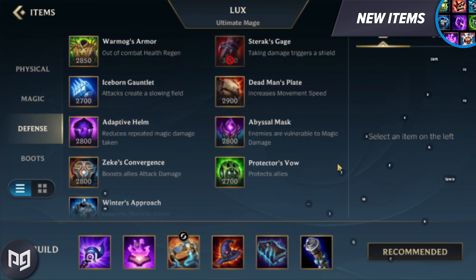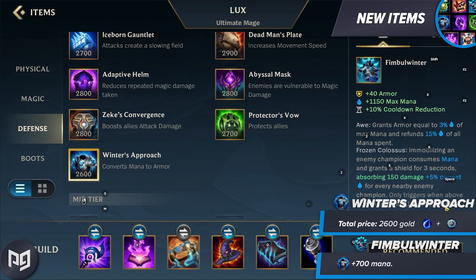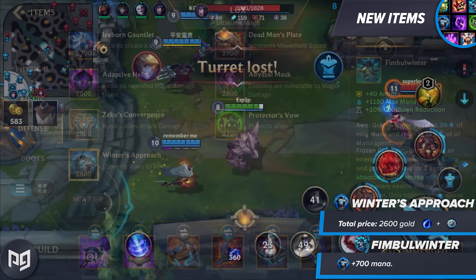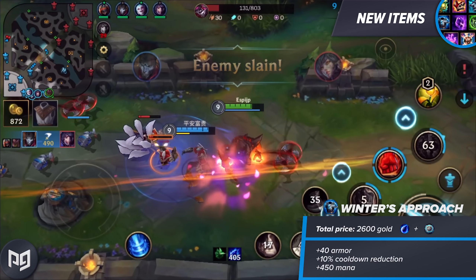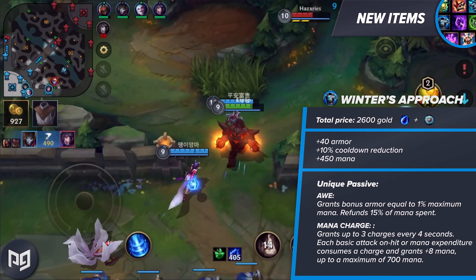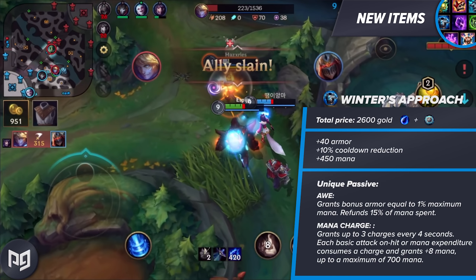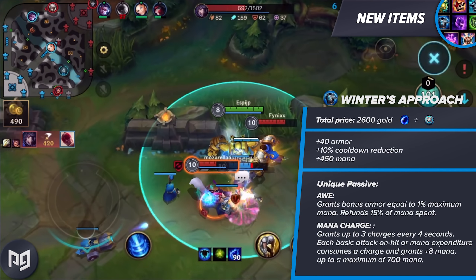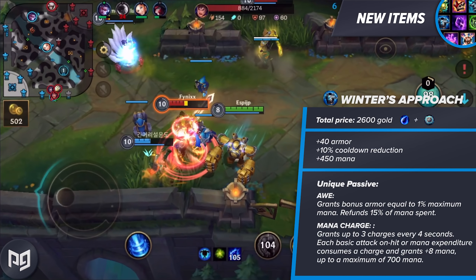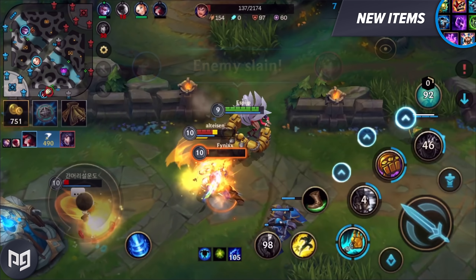This item is going to make AP Assassins quite functional on Wild Rift. And our final item is kind of two items. Winter's Approach and Fimblewinter are a single item purchase, much like Manamune and Muramana, where Winter's Approach will upgrade into Fimblewinter once you've charged it up. At just 2600 gold, Winter's Approach grants 40 armor, 10% CDR, 450 mana, a unique AWE passive that grants bonus armor equal to 1% of your maximum mana, and the passives you associate with Tear of the Goddess — refunding 15% of the mana you spend — and a passive where you're given a charge every 4 seconds up to 3 charges, and each basic attack, on-hit, or mana expenditure consumes a charge and grants you plus 8 mana, up to a maximum of 700 mana, at which point it transforms.